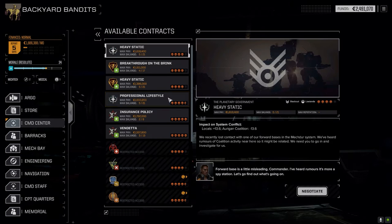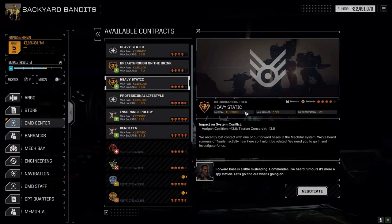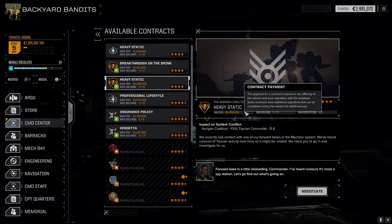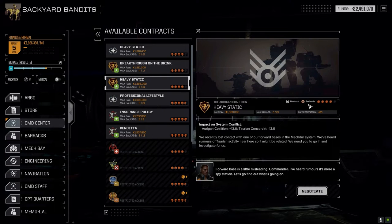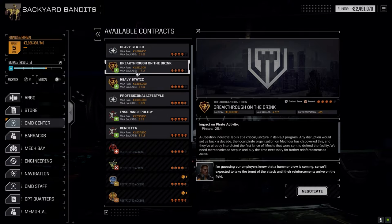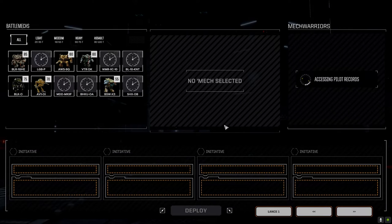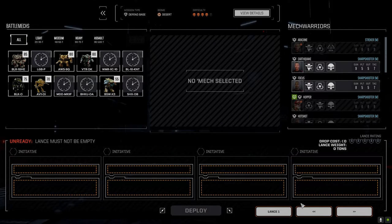In the command center we've got a mission today: Breakthrough on the Brink. I thought about doing Heavy Static but the problem is at this higher level it's a blackout mission, and when that extra lance at the end lands and attacks the base, it's unlikely we'd be able to stop them. So we're going to do Breakthrough on the Brink — 1.9 million C-bills, 417. It's pretty good. Defend the base should be relatively simple.